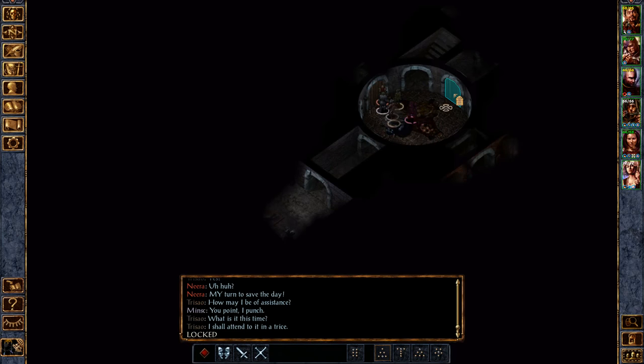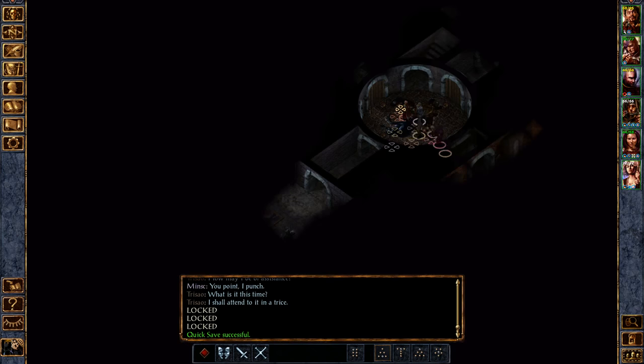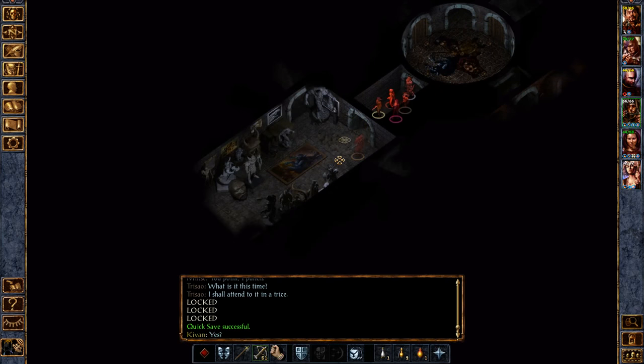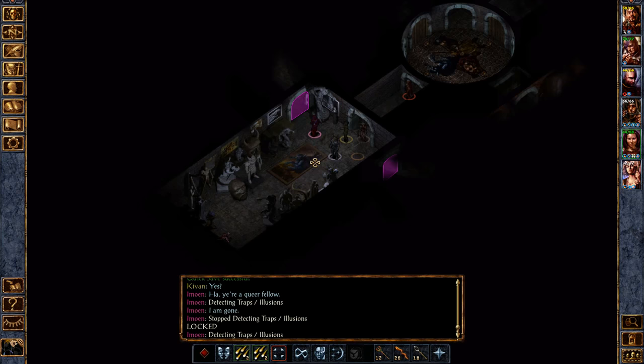All right, these are all gonna be locked and there are certain ways to open them. The only way we can go right now is up or through this door. So let's go through this door. I'll grab Imowyn and have her doing some trap detecting. That's a secret door, but we still can't open it. I don't think — let me try. No, we can't open it yet.